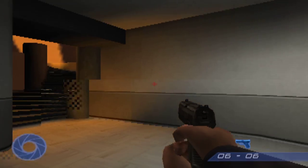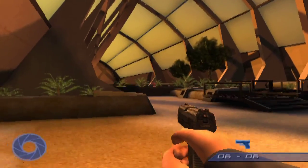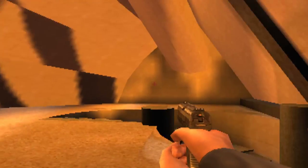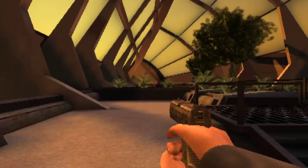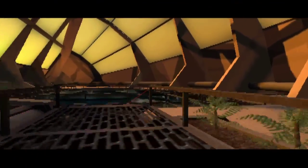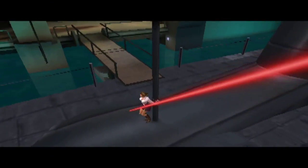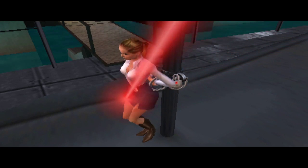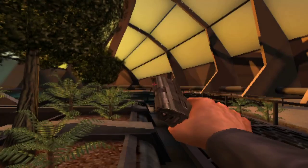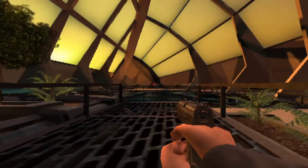Another loading screen. Security personnel to the submarine pen — repeat, security personnel to the submarine. 007, we believe the American agent is being held somewhere on the lower levels. Gotta love that framerate, huh?